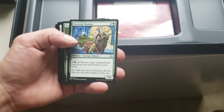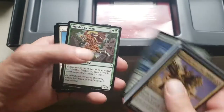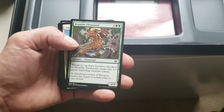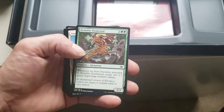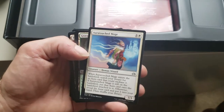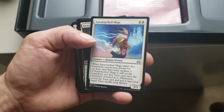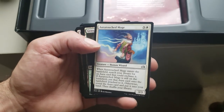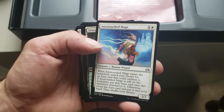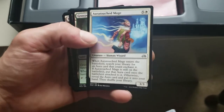Bramble Elemental — whenever an aura becomes attached to Bramble Elemental, create two 1/1 green Saproling creature tokens. Another Saproling producer. Aura-Touched Mage — Human Wizard, 3/3, when it enters the battlefield search your library for an aura card that could enchant it. If Aura-Touched Mage is still on the battlefield, put that aura onto the battlefield attached to it; otherwise reveal it and put it into your hand, then shuffle.